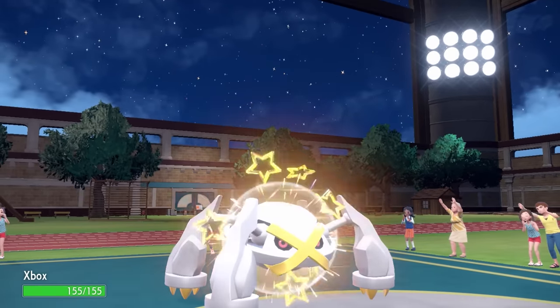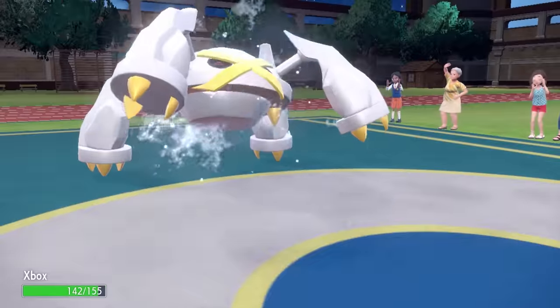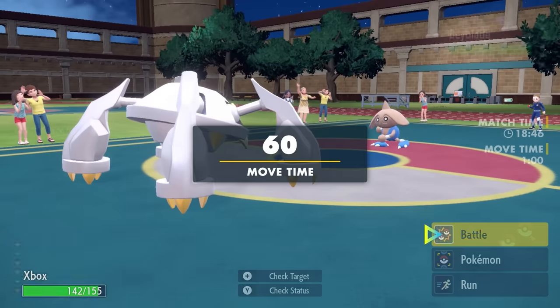I'm gonna bring in Metagross — one of my favorite Pokemon. We come in on a nice little Ice Spinner, and Metagross finds himself in a pretty solid position here.